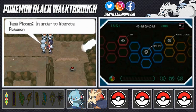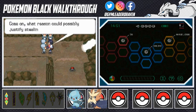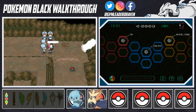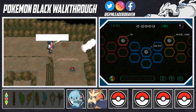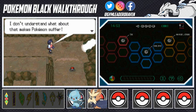Team Plasma says: 'In order to liberate Pokemon from foolish people, we will take their Pokemon.' What a waste of time. Cheren asks what reason could justify stealing Pokemon. Team Plasma: 'Pokemon trainers like you are making Pokemon suffer.' What do you mean trainers are making Pokemon suffer? This guy tells them to be aware of how Pokemon suffers from being used by people — 'someday open your eyes to your complicity.'